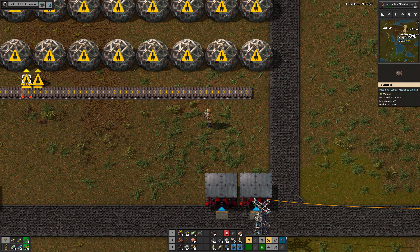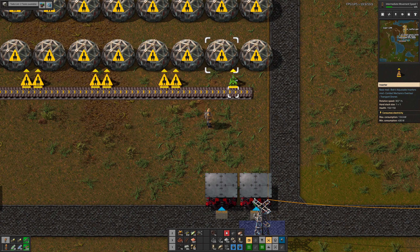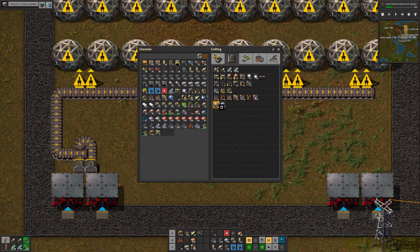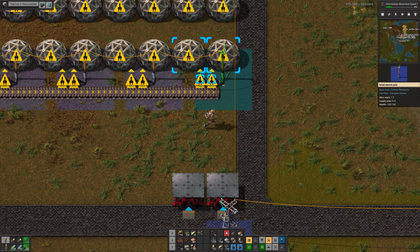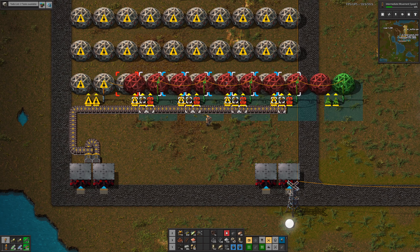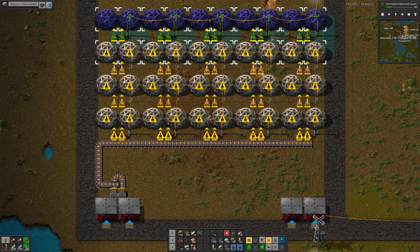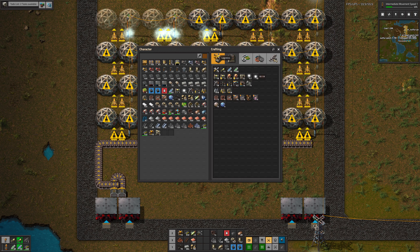We haven't connected up the power between the two halves of this build. Let's fix that. We've got another issue, which is that no petroleum is coming in because the side product here has backed up. I'm not worried at the moment because we only need plastic for big electric poles and we have plenty of plastic for that.